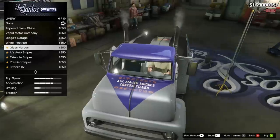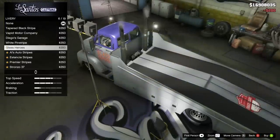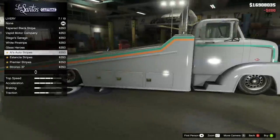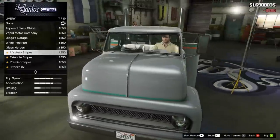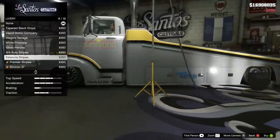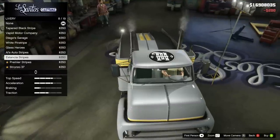Glass Heroes adds a purple design on the hood and roof, saying 'all major models cracks filled' with all the in-game vehicle brand logos. On the driver's side it says 'Glass Heroes Auto Repairs — We feel your pain.' Al's Auto Stripes features green and orange colors — great if you're a fan of the Miami Hurricanes — with Al's auto repair logo on the driver's side door. Estancia Stripes is a yellow and black stripe design with sponsorships like Auto Exotic, Fuguru, and Hawk and Little.